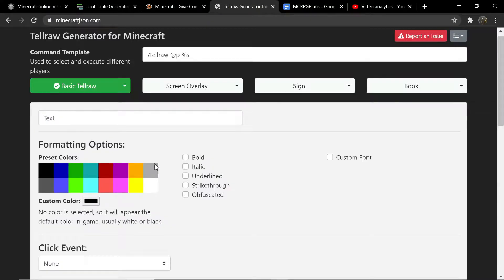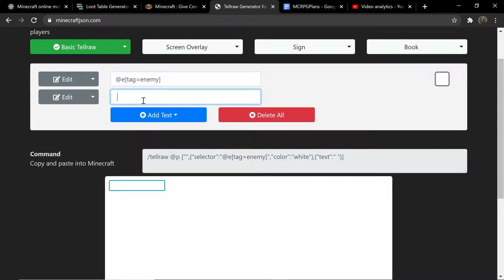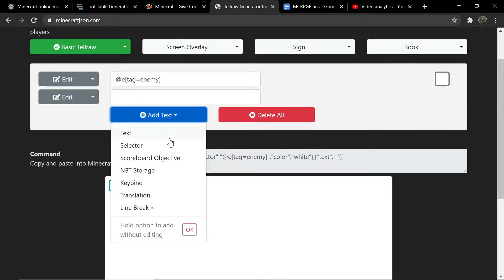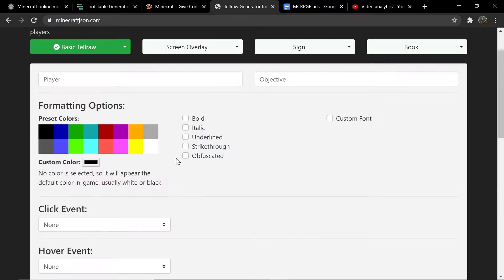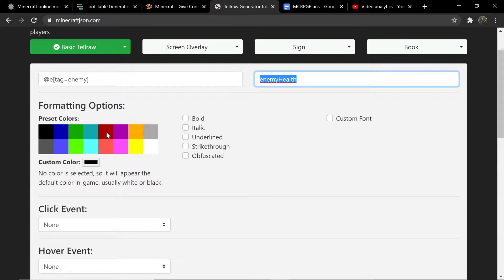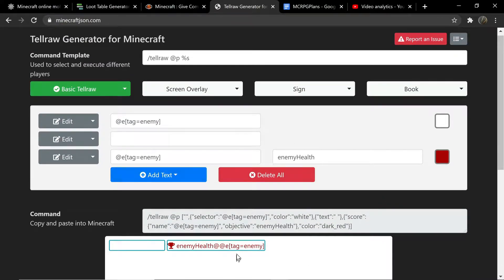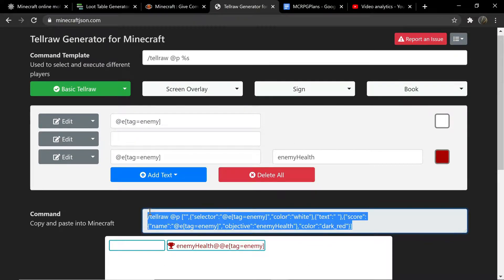Add more text — just normal text. Press save, then make a space. Add one more component — this is going to be a scoreboard objective. It's going to be for @e tag equals enemy, or your selected enemy. My scoreboard name is enemy health; yours can be whatever you want. This is just going to display the score on the tellraw command. Make this a dark red, then save and copy it.